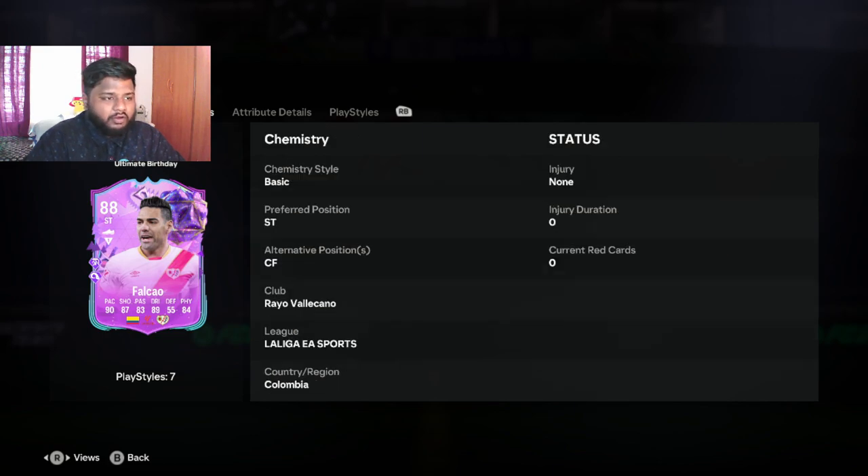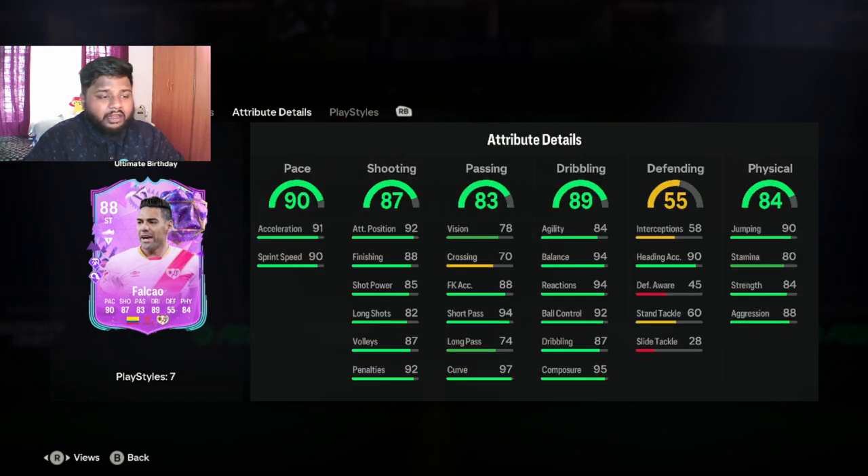With this new promo, if you look at his stats, he has 90 pace. 90 pace with 84 dribbling, and under dribbling his balance is 94 with 92 ball control. Those two combinations are really good — with 90 pace it's going to be insane. We'll definitely be adding some chemistry style to him, but before we go that far let's look at his shooting and physical as well.